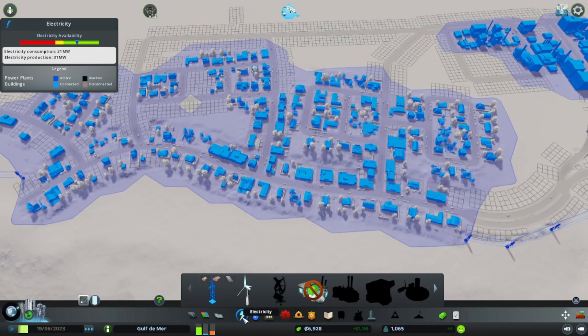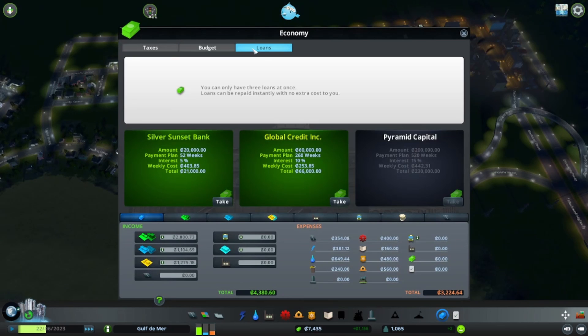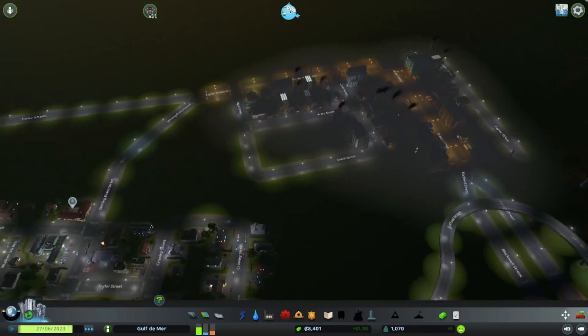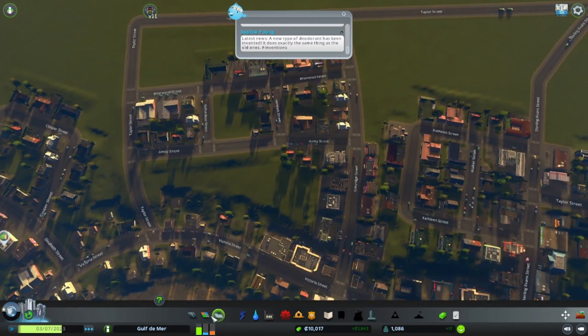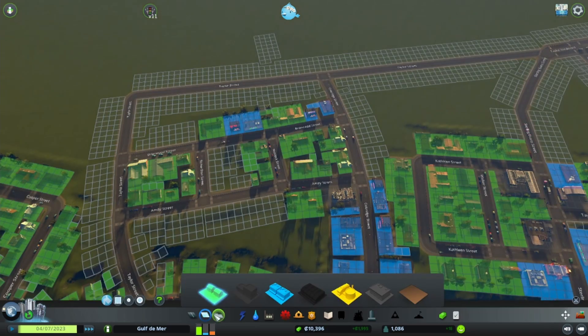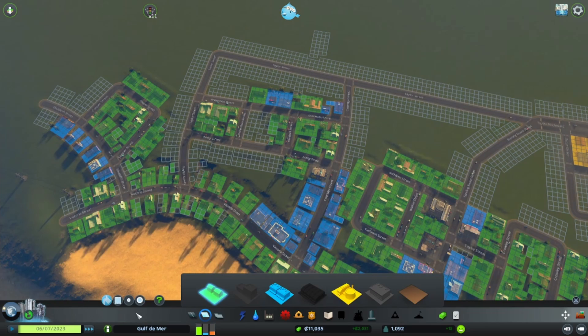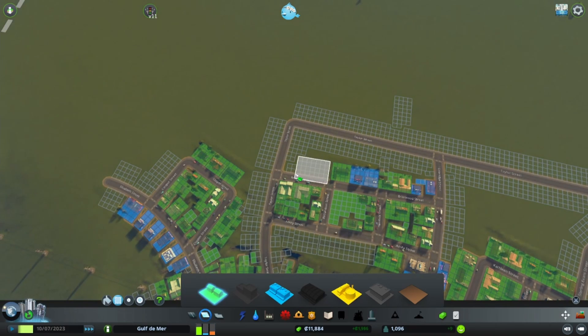Let's check - we have water, we have electricity, so that is looking pretty good. I'm wondering if maybe it's even worth just taking out a loan to help get some things going here, but it looks like that got resolved. What we need at the moment is more residential, so if we come in here we can see we've left some areas open. I think we'll just go ahead and make all of this residential here and then maybe this bit as well.